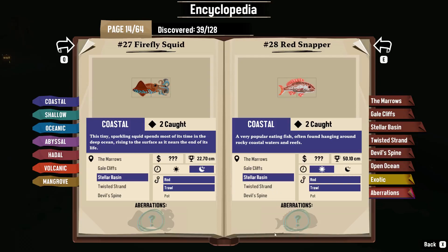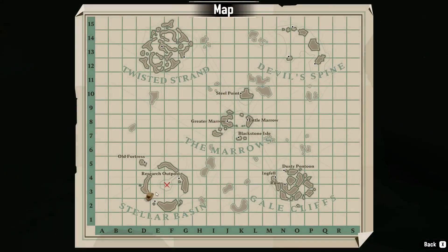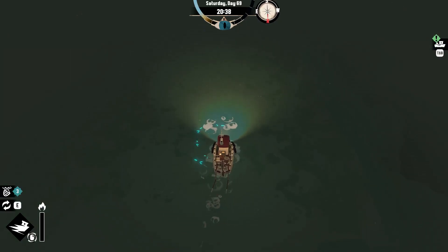This is where to catch the firefly squid. You can catch them by rod or trawl in the Stellar Basin. What you're gonna have to do is go inside the Stellar Basin, ride along that inside perimeter and look for a spot like this. You'll see some glowing lights.